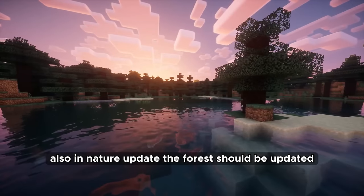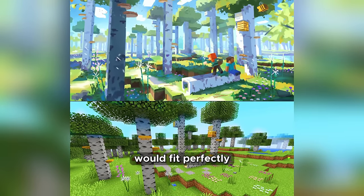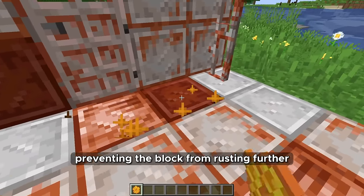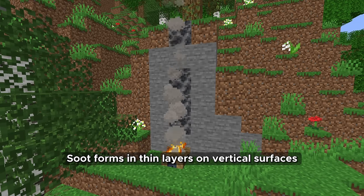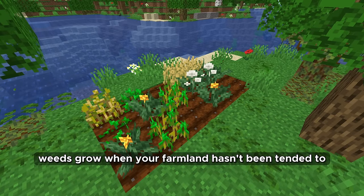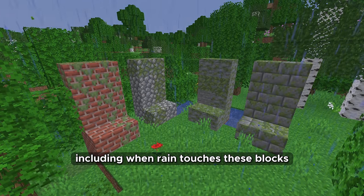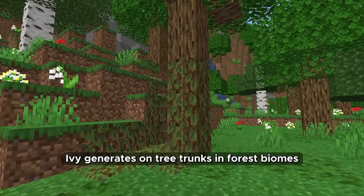Also in the nature update, the forest should be updated. Tree variations need to be updated and what Mojang showed in concept art would fit perfectly. I would also like fallen trees like in Bedrock — I still don't understand why they're not added to Java. Iron blocks will rust in the rain and can be waxed using honeycomb to prevent further rusting. Soot forms in thin layers on vertical surfaces above campfires, purely aesthetic. Weeds grow when farmland hasn't been tended for long periods. Over time moss will grow on stone blocks exposed to air and nearby water. Humus generates on the ground in dark forest biomes and ivy generates on tree trunks in forest biomes.